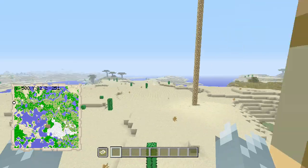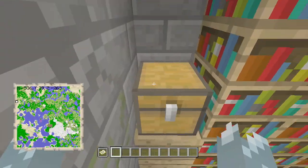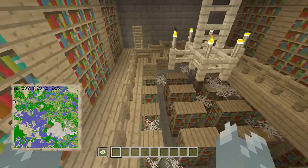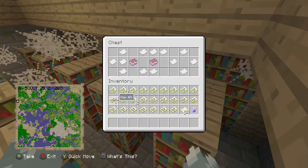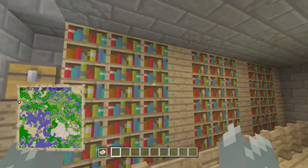And then, last but not least, is the glowstone pillar on the furthest side away from us. If we go down here, we have another two-tiered library with a Protection 3 book. And then if we go over here, we have Protection 3 and Blast Protection 4, Fortune 2.